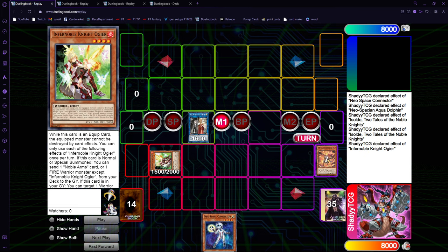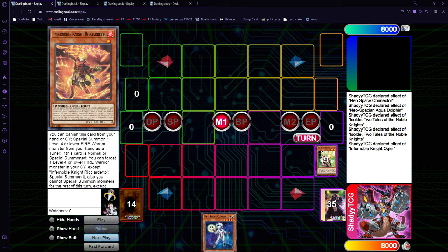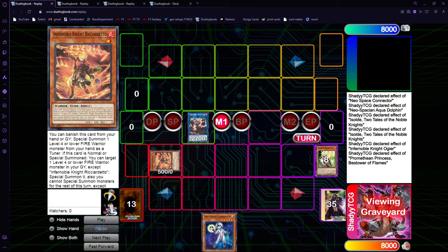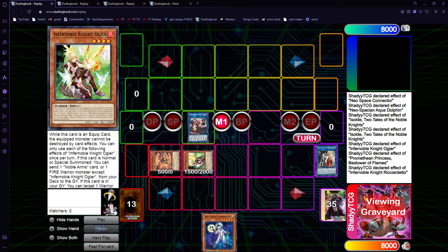Hogir on Summon is going to foolish the Ricardetto, and we can link three into the Promethean. We use Promethean to revive Ricardetto, and on Summon Ricardetto can revive the Ogier.